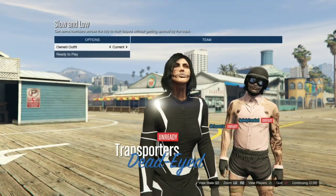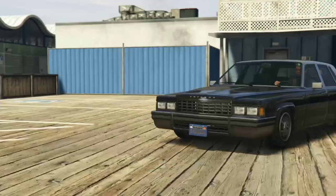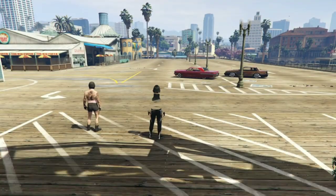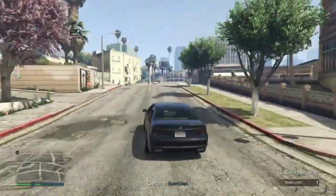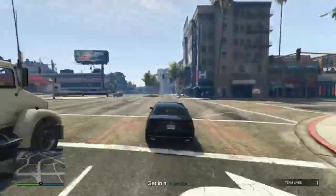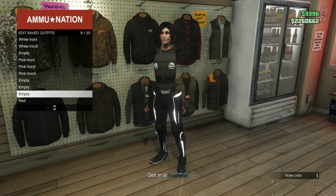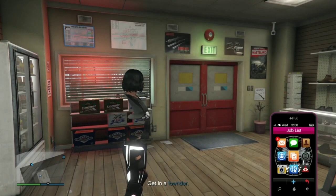Once on this screen, you are going to go two times to the right. Once this mission has started, do not get in the vehicles they have for this mission. Go ahead and get a random vehicle off the street, go to the gun store, and save this outfit.